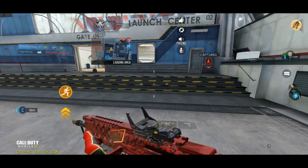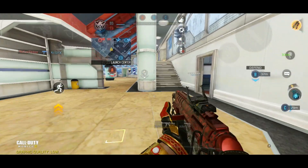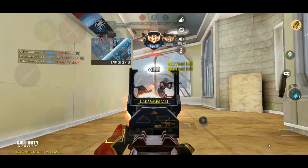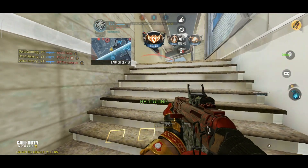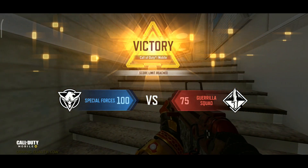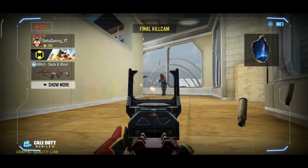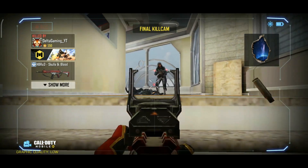Tip number five: the reason this weapon was so hyped up is because not only is the recoil easy to control, the fire rate is extremely good. Combined with high damage causing a four-shot close-range kill, you have one of the best assault rifles in the game. I will be doing a legendary showdown video of the KN44 versus the HBR A3 because these two are basically contenders for the title of best assault rifle.